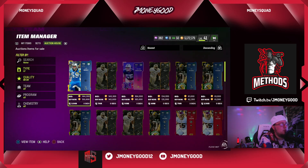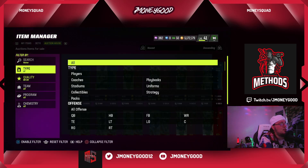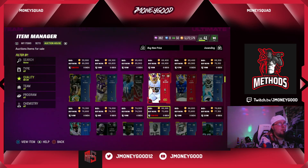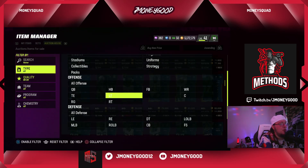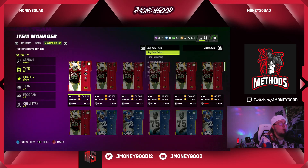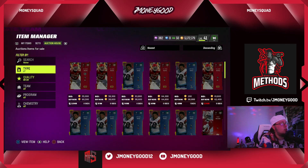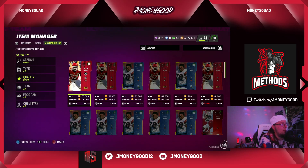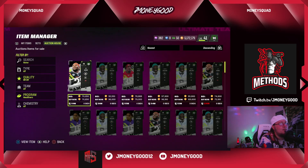I like Luke Keekly over Brian Urlacher. At 72,000 coins that's not a bad snipe, especially if they're selling at 80k. You could pick that up and list it — they're selling at 77k so you could list at 82k. It is a Michael Strahan. Now let's check the method: filter down by program, go to newest, then look through the different promos. Let me go to the correct tier — 88/89.